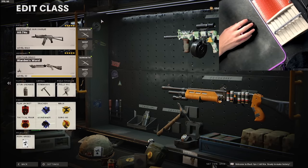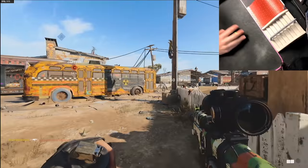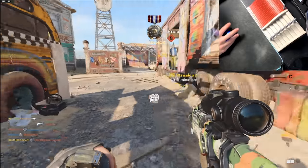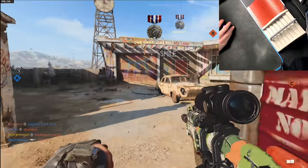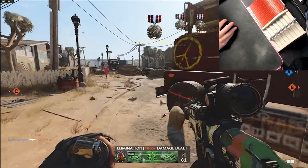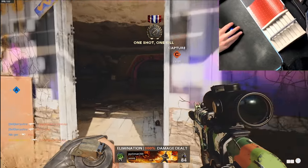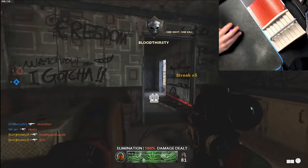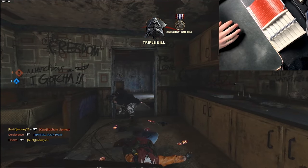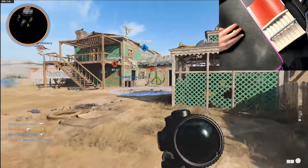So we're gonna be trying to get some point blank kills today, hopefully going on a five kill streak every once in a while. I asked last episode why were people just walking around with a nade out? Apparently it makes it so your sprint-to-fire is zero with Gung-Ho. So you can literally just walk around like this and shoot. We're gonna be participating in some criminal activity by doing this. I personally think it's a gremlin method, but if it's in the game, we're gonna do it.